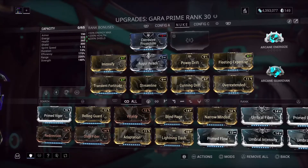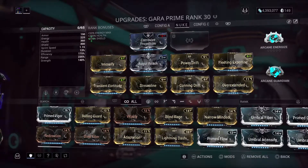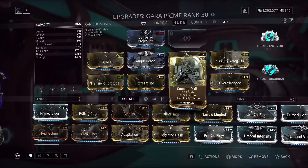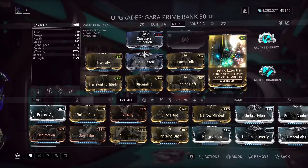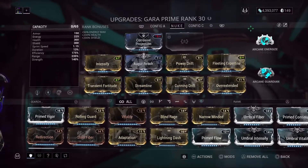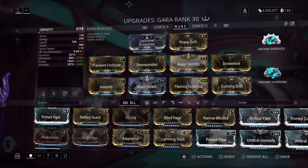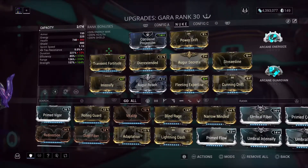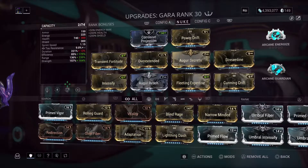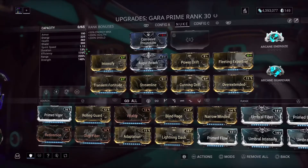If you watched the original video, the build hasn't changed at all. It's just that, like I said in the intro, you don't need as much forma. You used to need a forma where Corrosive Projection is, and you needed to change that polarity to a dash. You also needed to put a dash for Fleeting Expertise, but since Gara Prime already comes with that dash, you don't need to add it in, as you can see from the build right here. That Fleeting Expertise dash was already added, and I had to change the R polarity. The arcanes don't matter — if there is an arcane that makes this build better, you can put that in, but I don't have any good arcanes leveled up, so I didn't put them on.